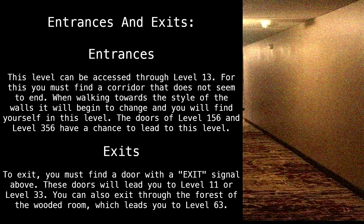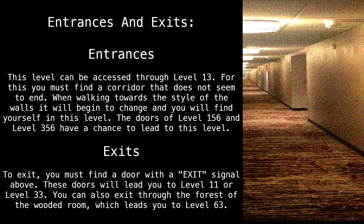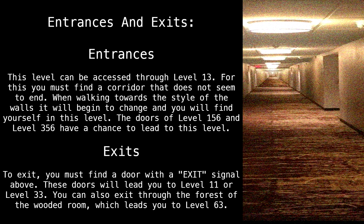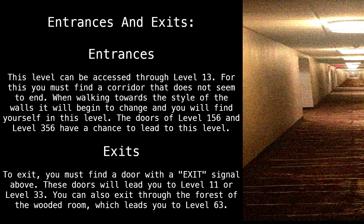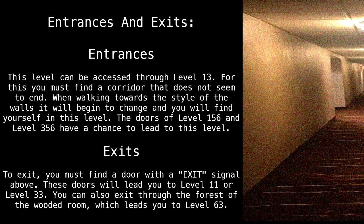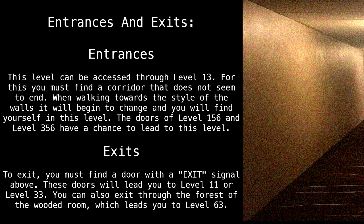Entrances and exits. Entrance: This level can be accessed through Level 13. For this, you must find a corridor that does not seem to end. When walking towards it, the style of the walls will begin to change and you will find yourself in this level. The doors of Level 156 and Level 356 also have a chance to lead to this level.